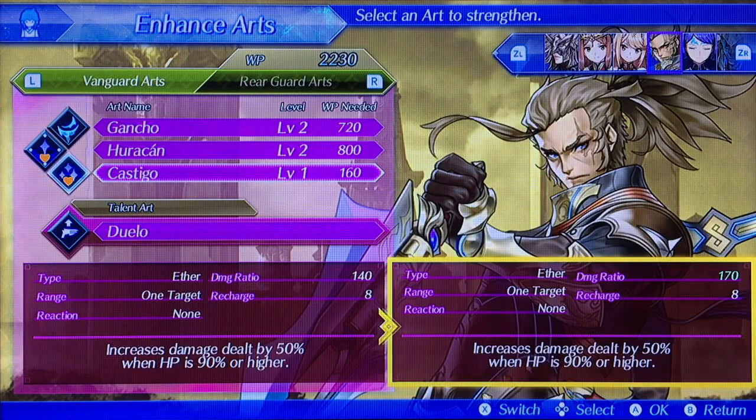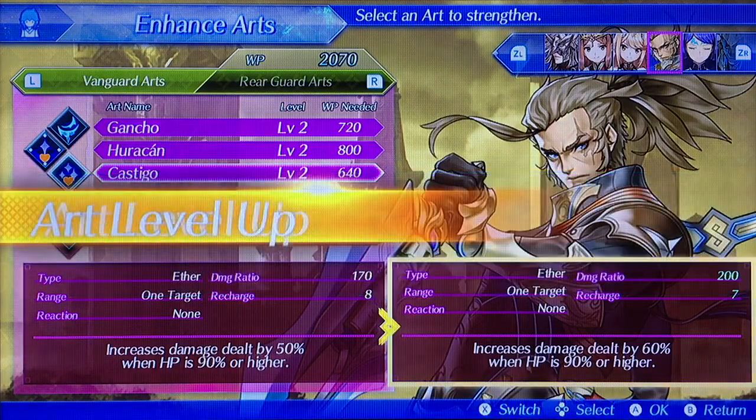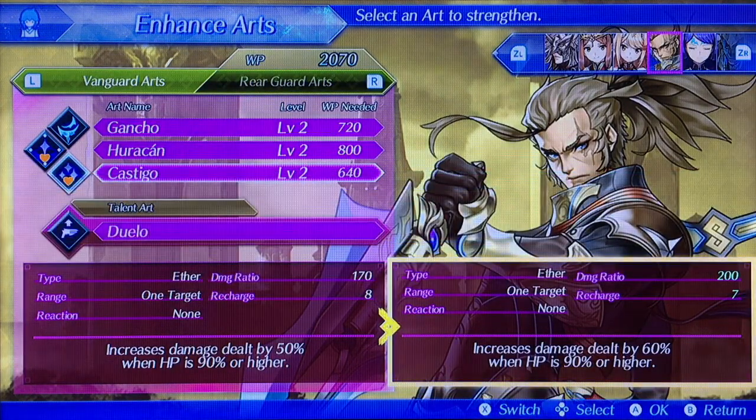You're getting better and stronger. We want to make sure we level only up to level 2. Let's start over here — it's called the Kestigo. Let's start by leveling my Shepard. It says increase the damage dealt by 60% when HP is 90% or higher.